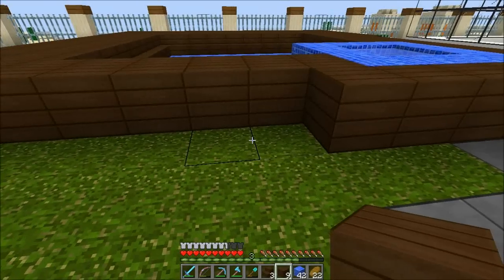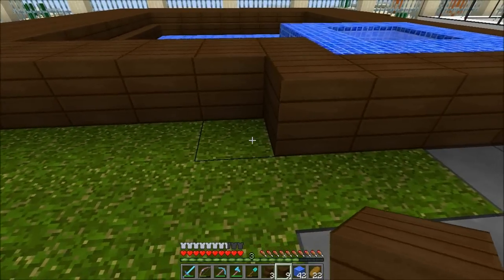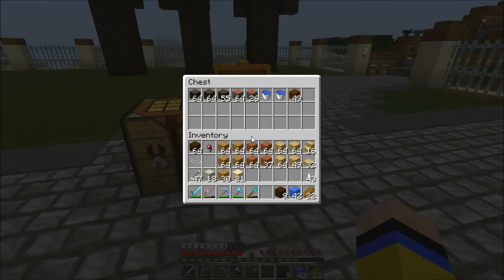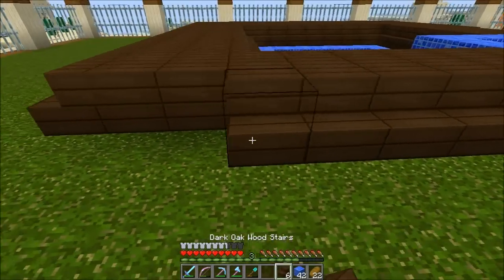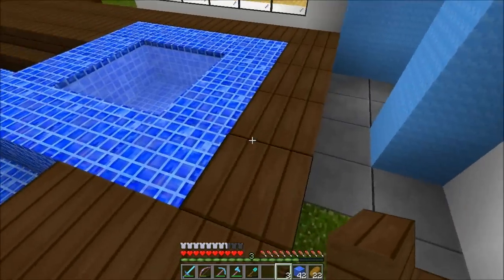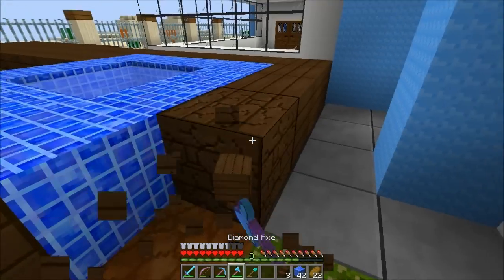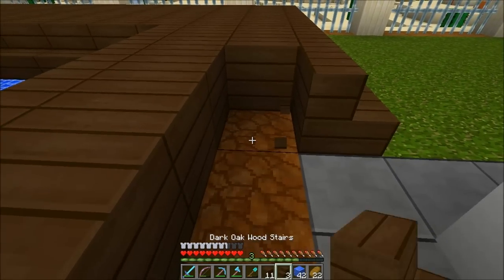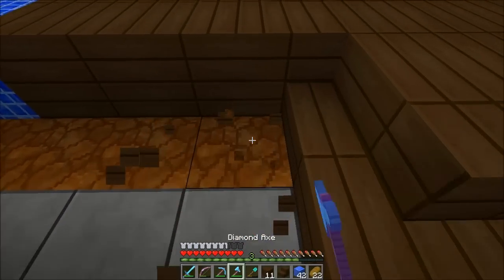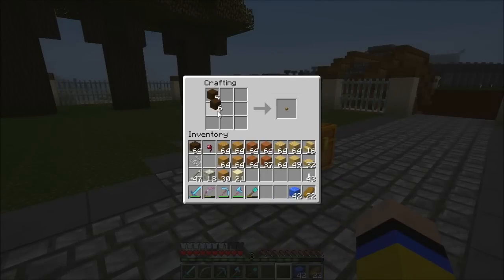There are two ways — I could level the pool or just use stairs like so. Let me make a few more — three, four — I think that should be enough. We have a nice decking in there. I'm trying to do something around that area. If I remove that block and put stairs in there — oh yes, that looks much much better. Let me do some more.